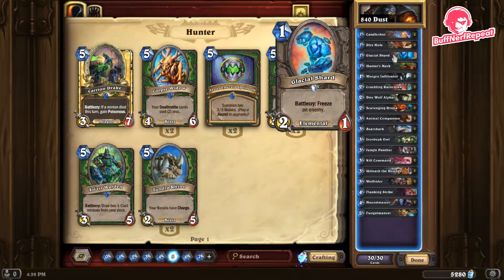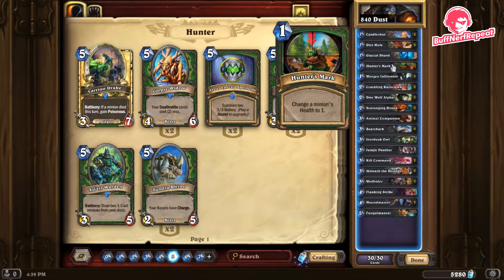The reason I like Glacial Shard in Hunter is we may find ourselves in a late-game situation where we need one extra turn to kill our opponent. If we've got a Glacial Shard, we can freeze one of their strong minions — or even their face if they're a weapon-attack class — and get that extra turn we need to cross the line and kill them.